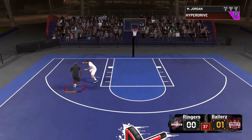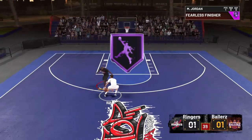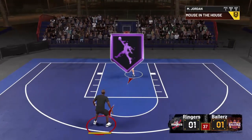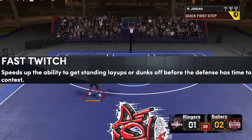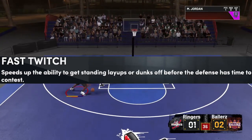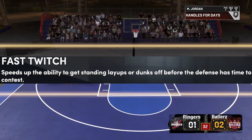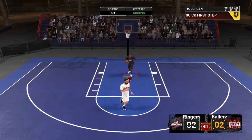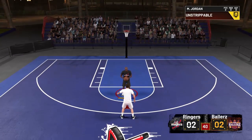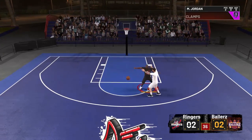For this video we're going to be going over the Fast Twitch badge in NBA 2K22. What the Fast Twitch badge does is it speeds up the ability to get standing layups or dunks off before the defense has time to contest — or you could just say it speeds up standing layups or dunks around the rim, basically allowing you to finish faster.